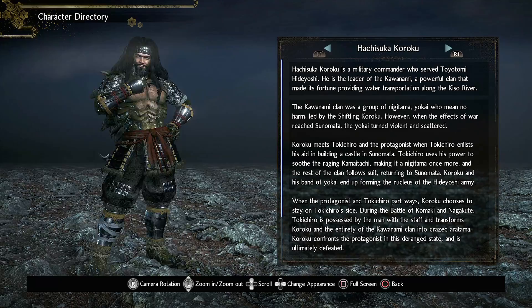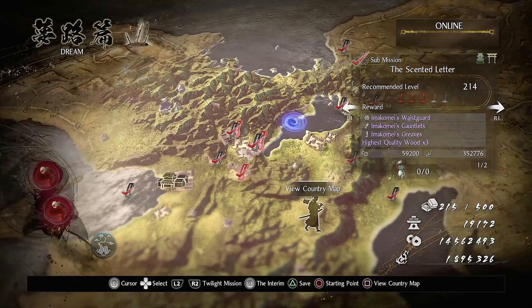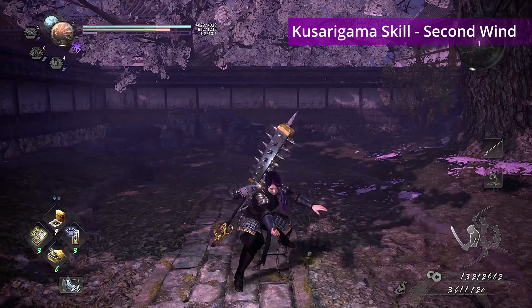There are two skills to be found for the Tsukarigama — they are both dropped by Aquaman, and his mission can be found in Dreams, called Japanese Heart, Yokai Smarts. The skills are Second Wind and Water Drop.